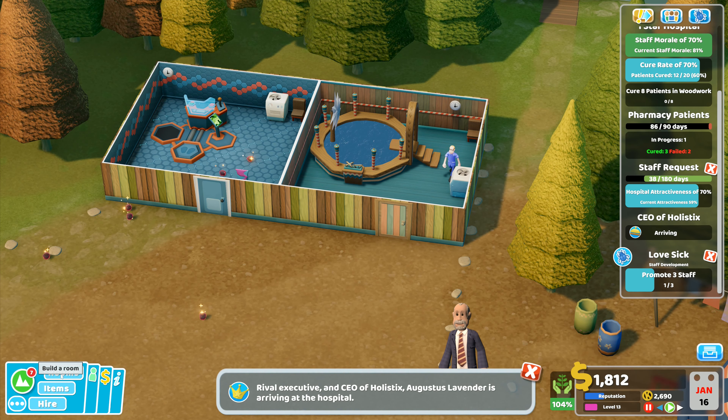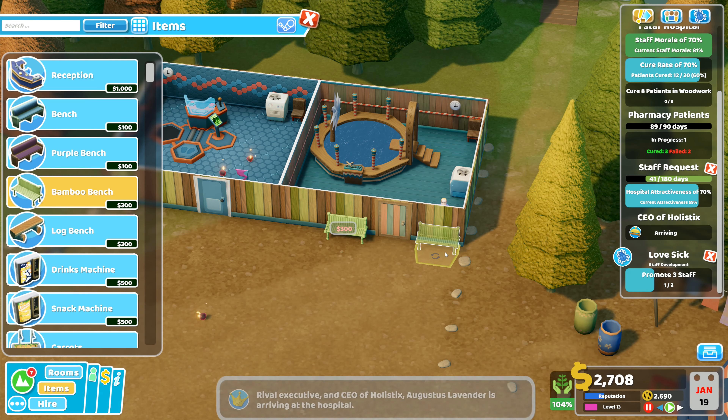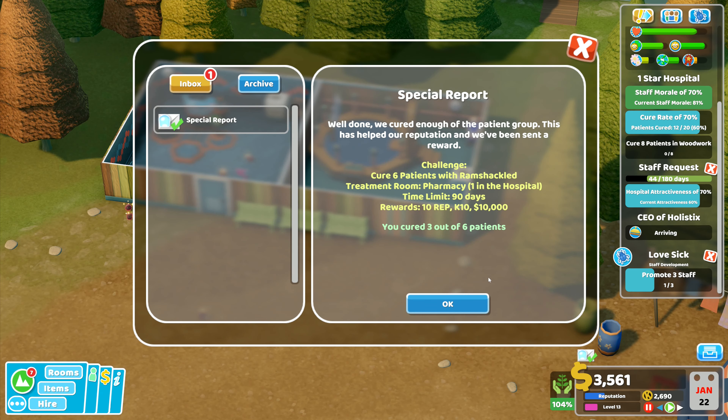Rival executive. We want to go to items and the bamboo bench is 300, so we want to put a couple of benches outside these rooms. Special report — we only just did it. Well done, we cured enough patients for this group, this has helped their reputation. We've been sent a reward of 10 rep.